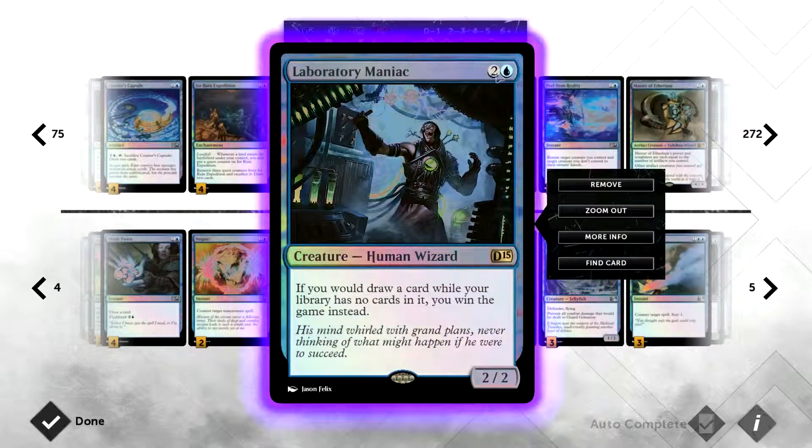We're going with one Laboratory Maniac — three mana for a 2/2 Human Wizard. I run this in my Azami deck. Azami is spelled A-Z-A-M-I — she's a legendary creature and my general in my EDH deck, which is also mono blue. She draws you a card whenever you tap a wizard, and that deck has about 21 wizards in it.